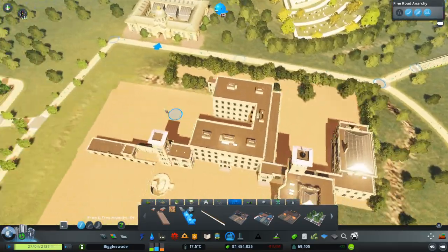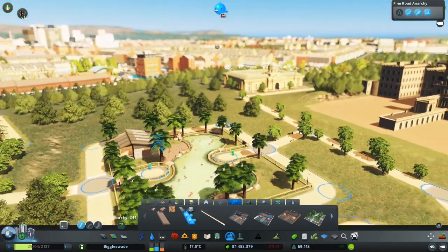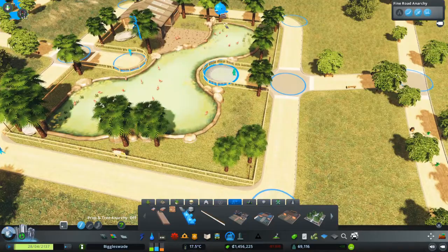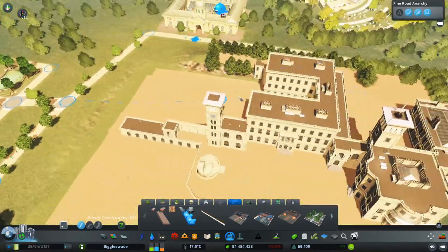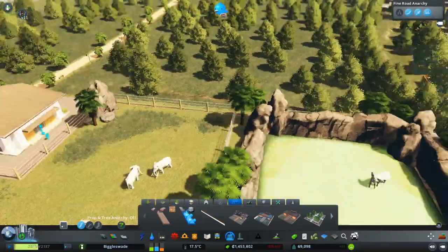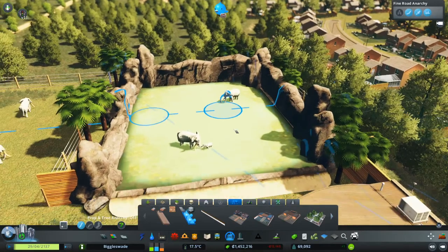Let's have a look at the flamingos - there's lots of them. I like how you've got all the little flamingos walking around. I'm not keen that you get entertainers with every enclosure you put down - that seems like a lot of entertainers for one zoo. Oh look at the elephants, how nice is that! They've got their own little pool.